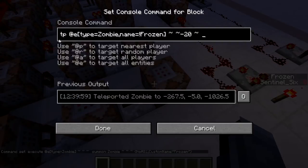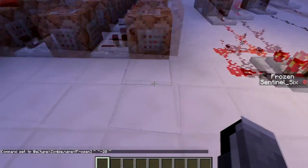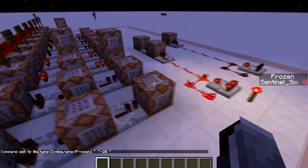The last thing in this row is a teleport command targeting zombies whose name is NOT frozen — the exclamation mark means any zombie not named 'frozen,' i.e., normal ones still walking around, get teleported 20 blocks down. Why 20? Because this world is only 15 blocks high, so that puts them into the void where we'll never see them again.